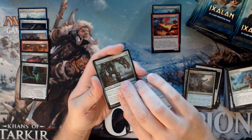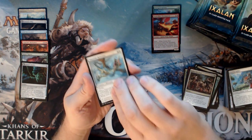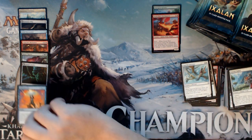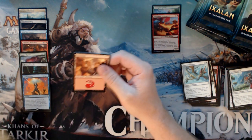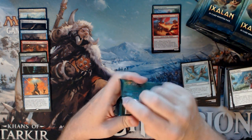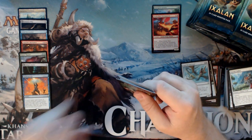We have a Wild Growth Walker, Call to the Feast, Imperial Aerosaur, and a Spell Swindle. I'm not saying shocking your own creature is the ideal play, but if you don't have a Ripjaw or cards that are designed to trigger enrage, and all you have is a shock in your hand, you can use it to trigger him. It's very effective.